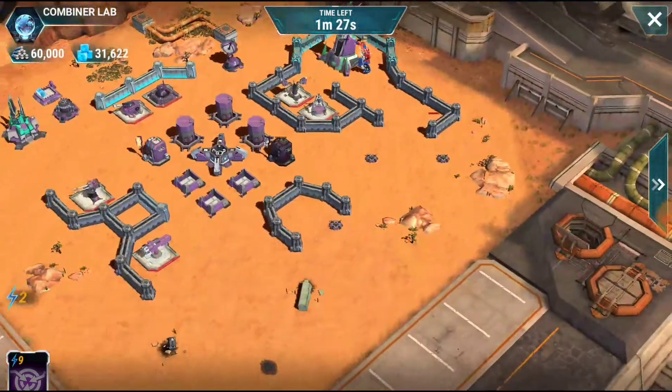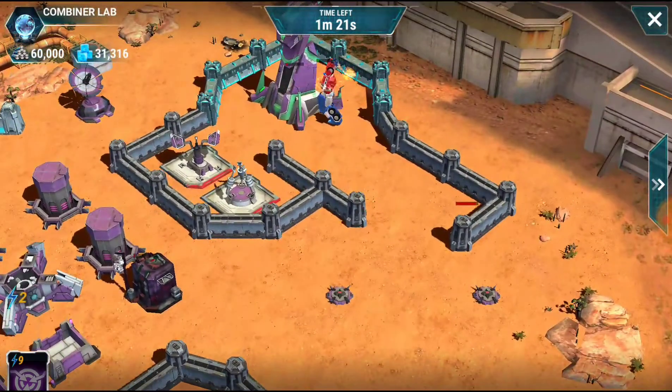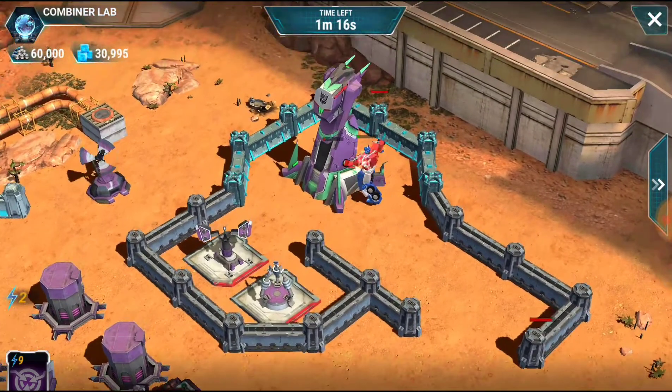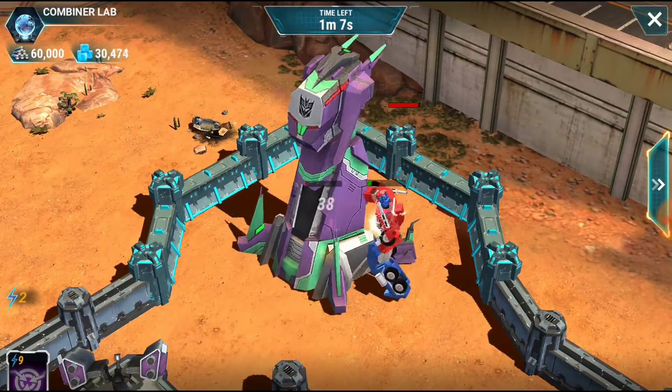In fact, that mortar placed in the middle area — it may be best to take it out and then go up into this area for the energy, then cut right and take out the launcher and the shock tower, and then the HQ. We're going to go ahead and speed this up.